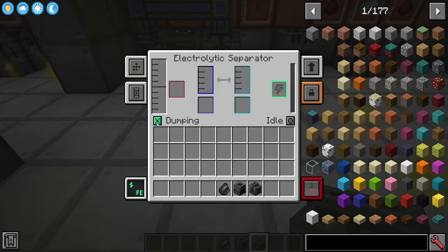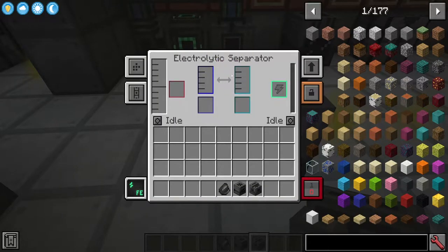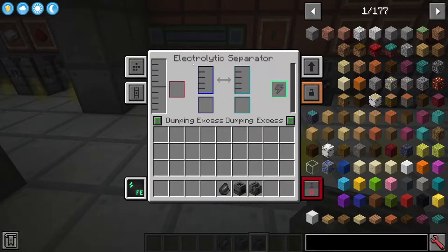There are two buttons for each side: idle, dumping excess, and dumping. On idle, the machine just runs and fills up until it's completely finished. If you're only using one side and the other fills up, crafting will stop. You can set dumping excess, which keeps some fluid on that side but throws away the wastage so the machine can constantly keep working. Setting both sides to dumping excess means this machine would constantly run forever even with nothing plugged in.